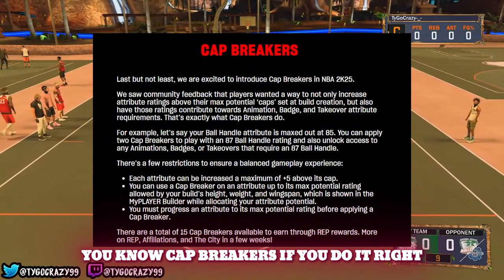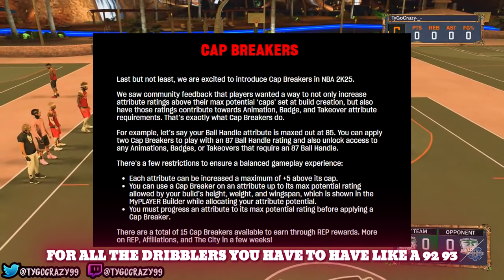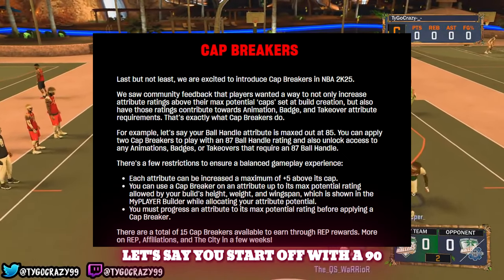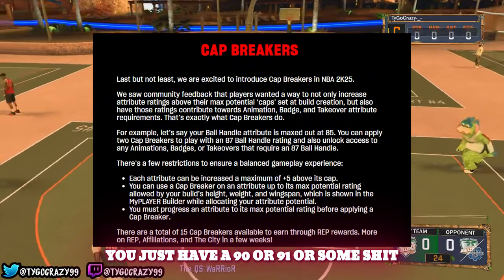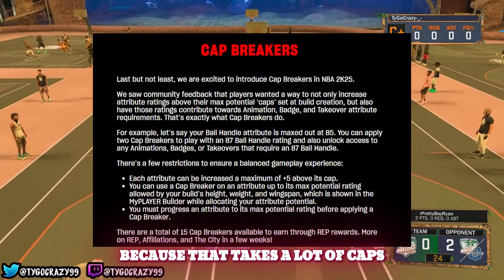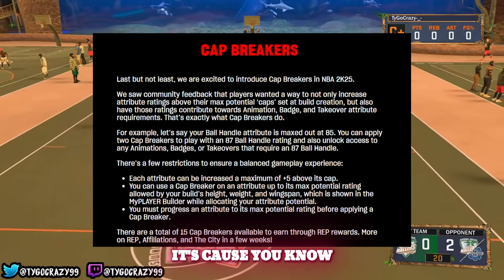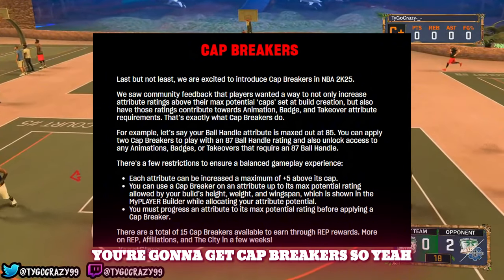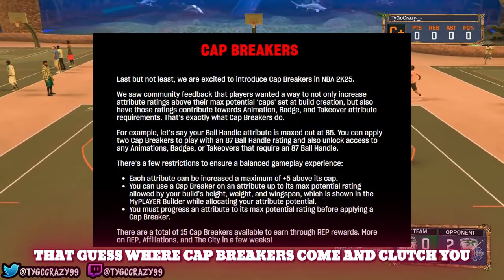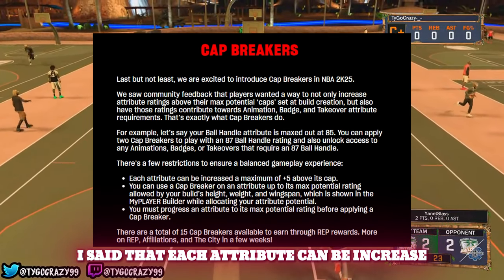So basically, cap breakers help if you're trying to get certain animations like Trey Young dribble moves that require a 92 or 93 ball handle. Let's say you start with a 90 and don't upgrade it all the way — you put those caps toward something else because you know you're going to get cap breakers later. That's where cap breakers come in clutch — you can just wait on that.